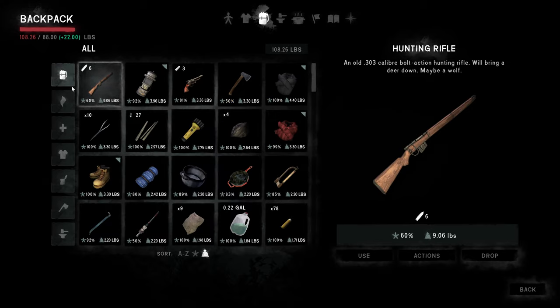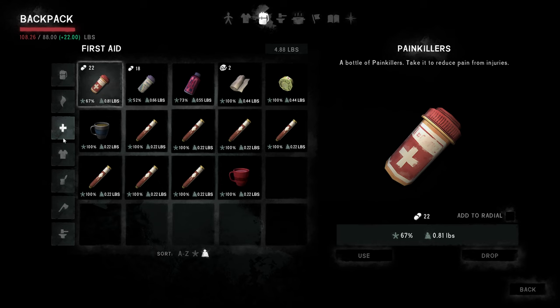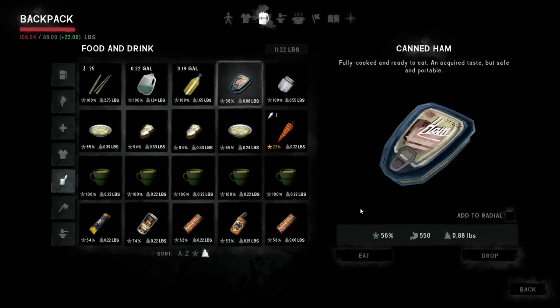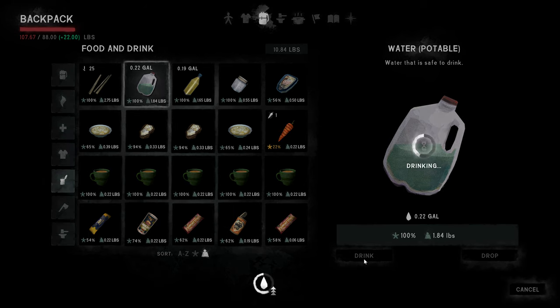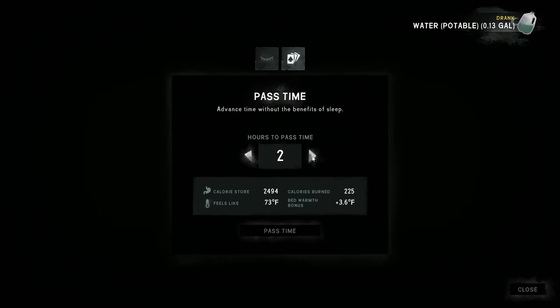I'm about 20 pounds encumbered. I don't love that, but apart from dropping this coal and the sticks I have — which would be five pounds right away — what I really need is to go get the technical backpack. I do have a lot of cattails. We'll go ahead and chow down on a few of these, and I suppose I'll eat the canned ham as well. Now we're less than 20 pounds encumbered, which means I should be able to run again. It does sound like we have a bit of a storm outside, so I'm going to pass time for about three hours.